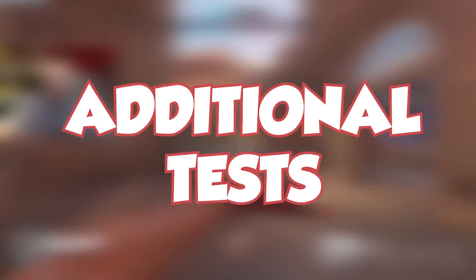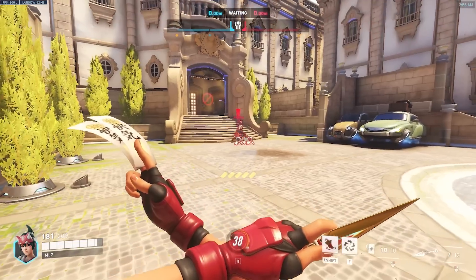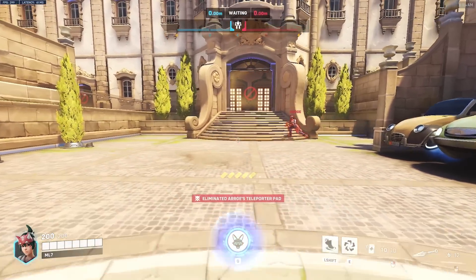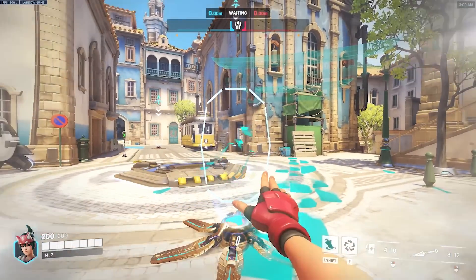Additional tests: it takes 7 shots to destroy a Torbjörn turret, 1 shot to destroy a Symmetra turret, and 5 shots to destroy a Symmetra teleporter. Your kunai, ofudas, suzu, and Kitsune do not travel through a friendly Symmetra teleport.